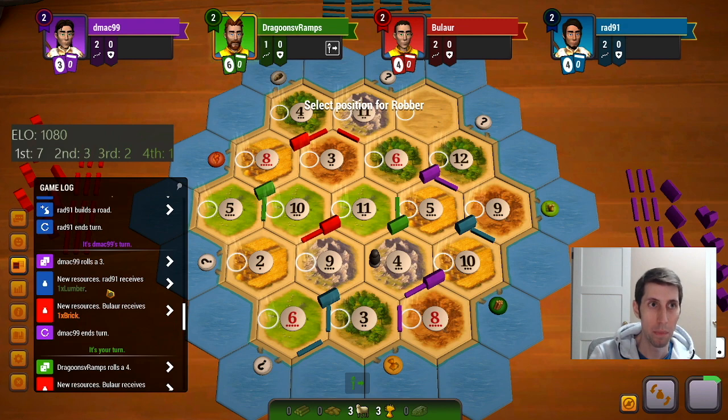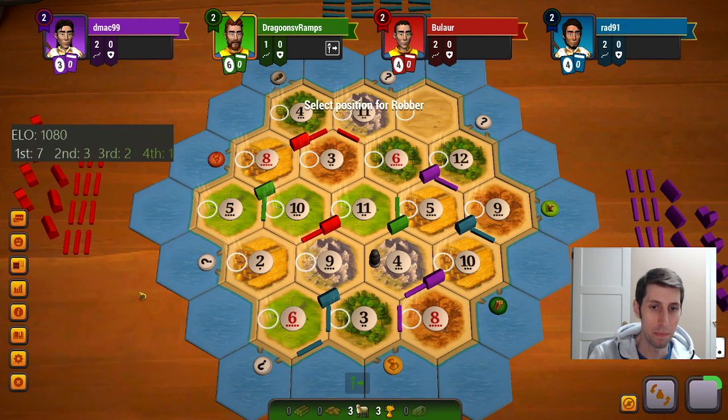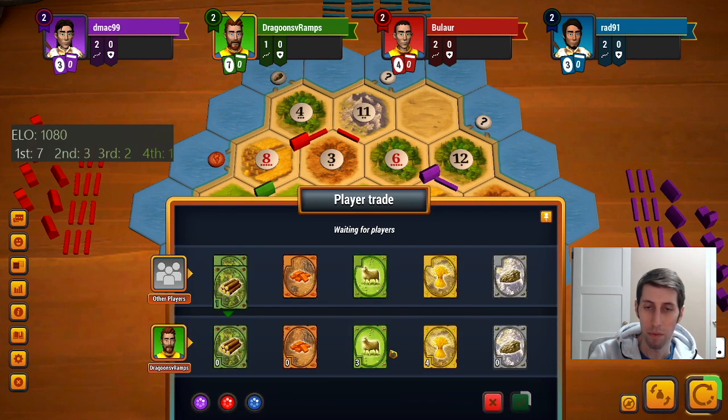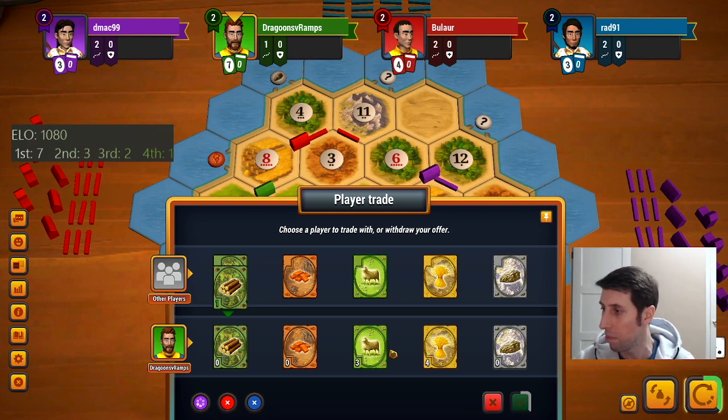Pretty sure we block the 9. Pretty sure we steal from blue here. Probably yes. Let's see if we can get a wood out of this somehow — I'm thinking no, but maybe.